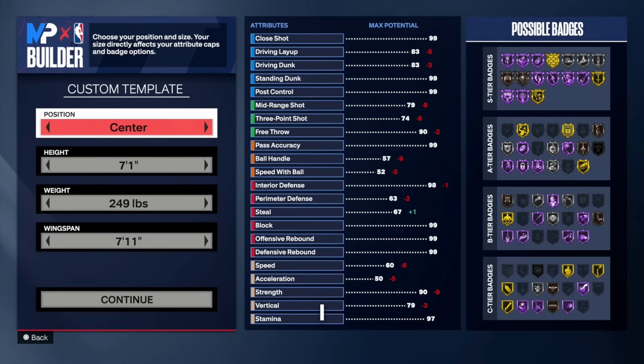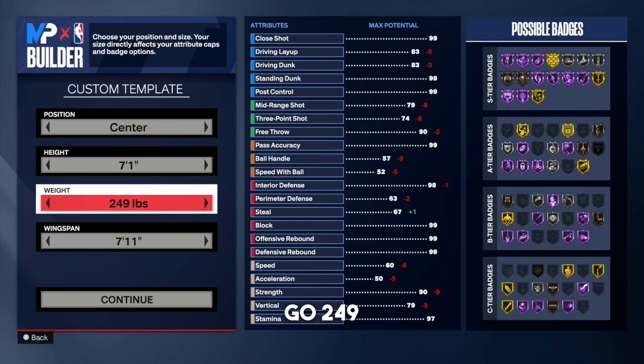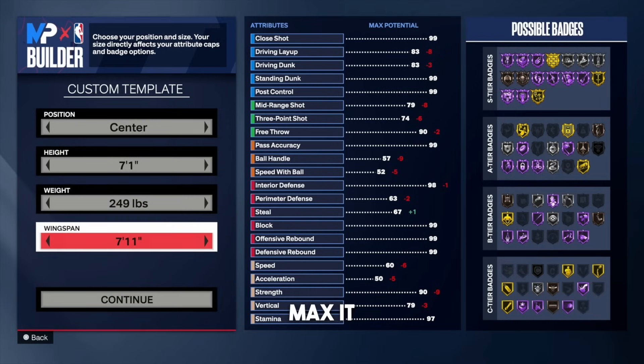For all my big men out there, I'm going to show y'all some love as well. This is my new 99 snag god rebound build, and you guys are going to love it. For the position, go center. For the height, go 7'1". The weight, go 249 pounds. And the wingspan, max it out at 7'11".